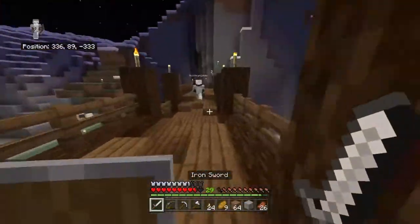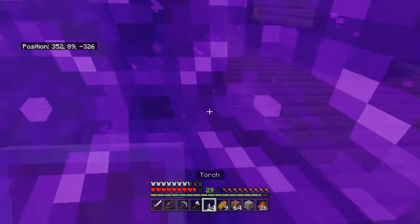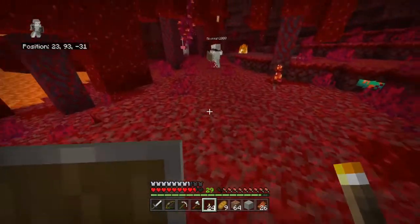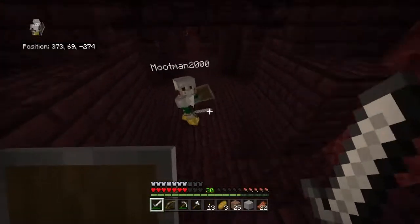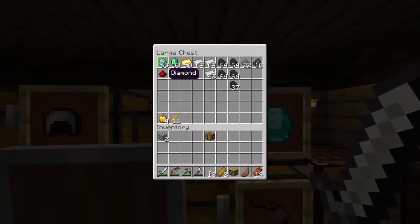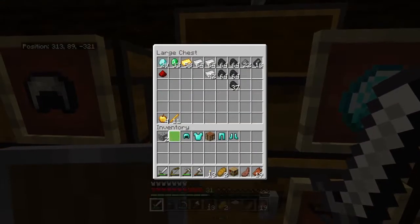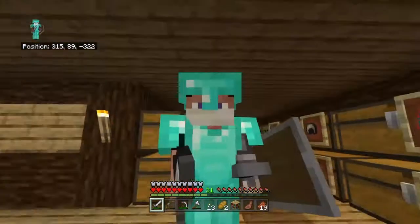Later my friend comes on and sees the enchanting table. We decided to go to the Nether to get blaze rods for the ender dragon fight. We finally find one spawner and kill all the blazes, but it took so long to get just 8 blaze rods. We do need extra since we're not going to be making potions for a long time. We finally make diamond armor — this is a great milestone for us, just an extra layer of protection.